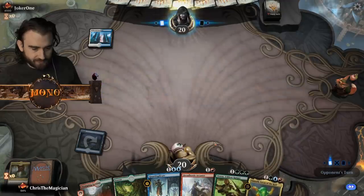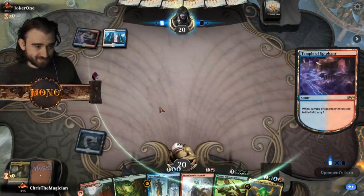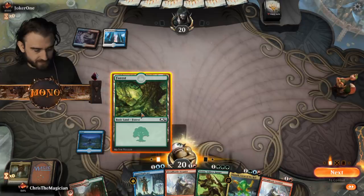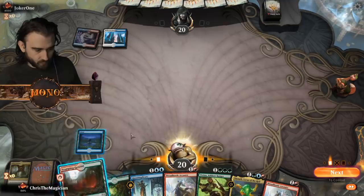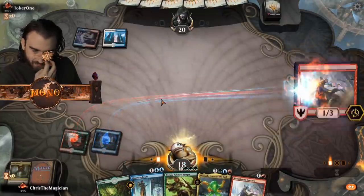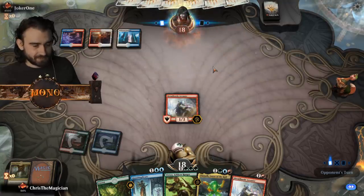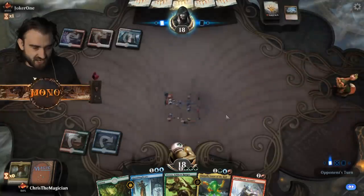We're gonna need that for Omnath and everything. Yes, this is Fires of Invention. We don't have a fast dirt - is there any way we can get a fast dirt? I'm almost putting that on the wrong lander - that would have been devastating. I think we're in trouble - that's one thing. I don't have anything. If there's a board sweep here we're pretty much dead.